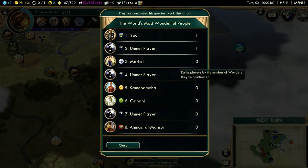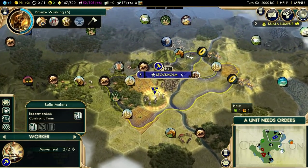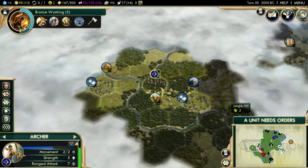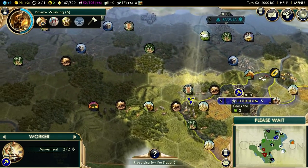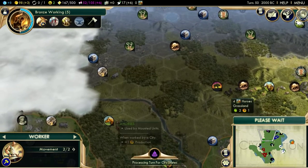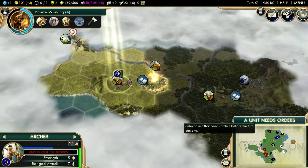I could expand to the right, but there's not a lot of resources here. I am the world's most wonderful person — take that, unmet player. I do believe I have trapping now, so I can go improve the luxuries, because my happiness is actually starting to sink. I think I should settle this city over here. I would piss Gandhi off, but he forward settled me — I'm going to forward settle him. That's how wars are made. But I don't care.